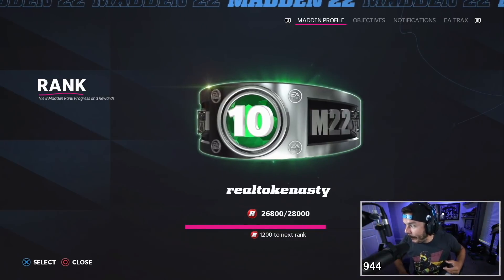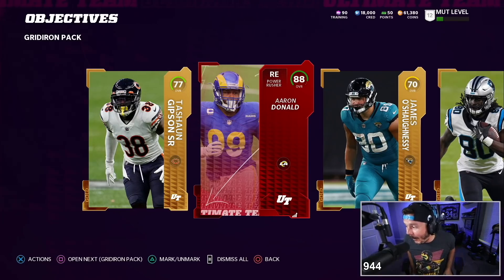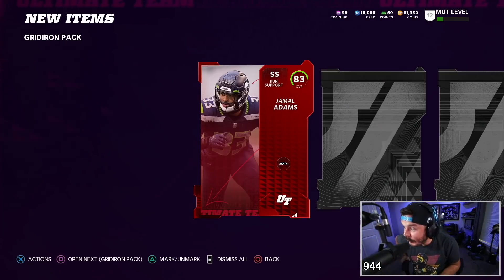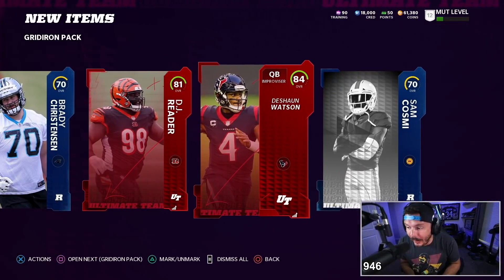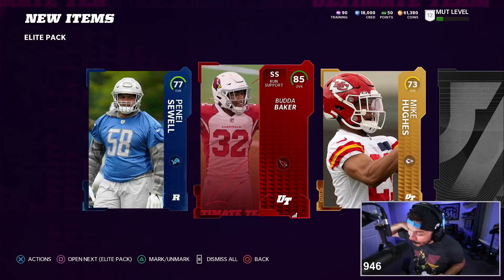I'm the pack god! W's in the chat — Jamal Adams and Vita Vea, powered Deshaun Watson 85. This bundle was nuts, oh my god.